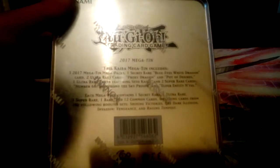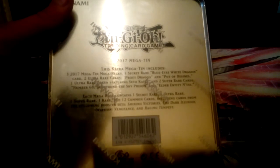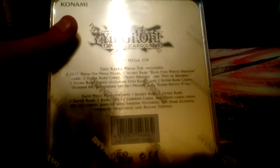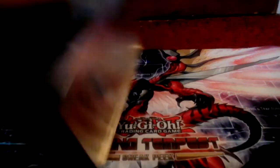Let's just have a look on the back. You can read the promos yourself, which are the top line. In each pack you get a secret rare, an ultra rare, a super rare, and a rare, along with 12 common cards. It includes cards from previous booster sets, which are Shining Victories, The Dark Illusion, Invasion Vengeance, and Raging Tempest. Without further ado, let's go ahead and open this up.